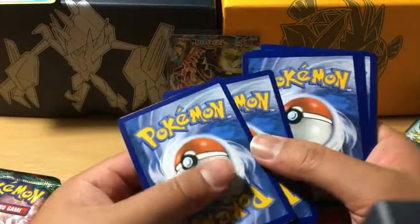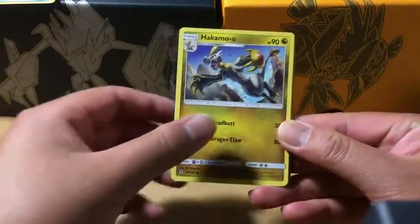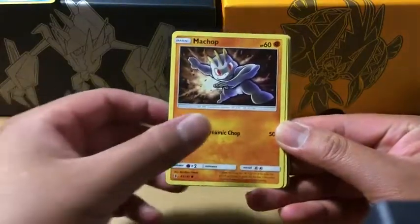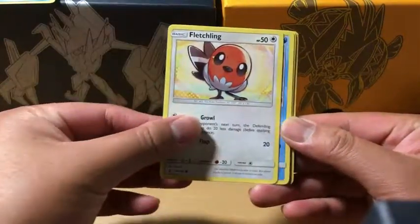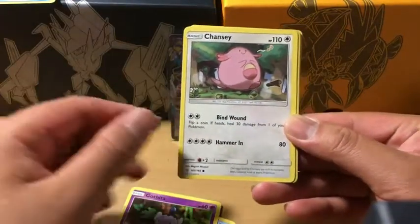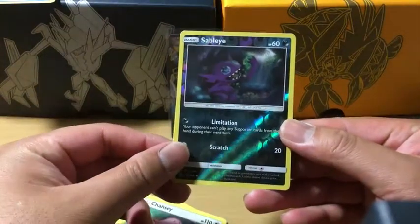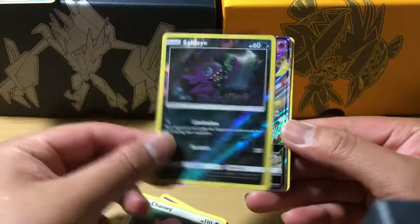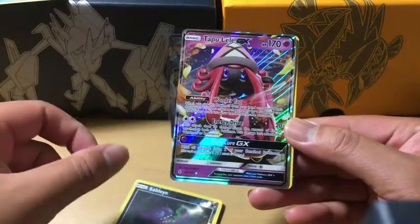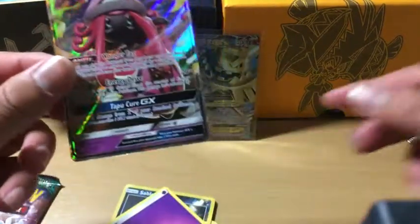Are we going to have a repeat like the previous box? Let's find out. We got Vanillish, Whimsicott, Hakamo-o, Machop, Fletchling, Alolan Vulpix, Gatita, Chansey as the reverse holo, and Sableye — and the rare in the pack is...